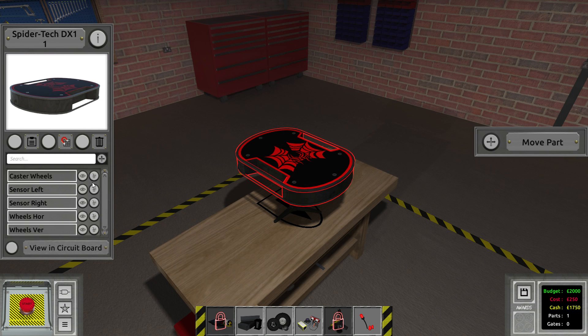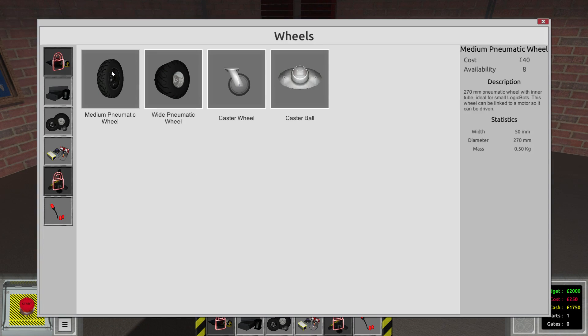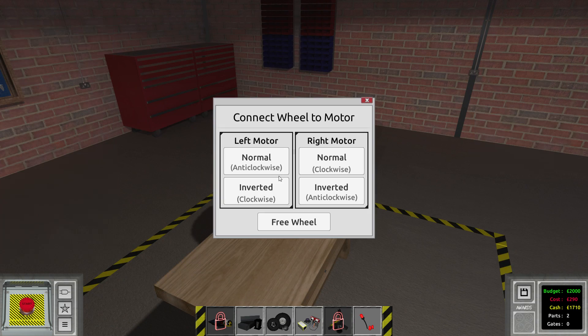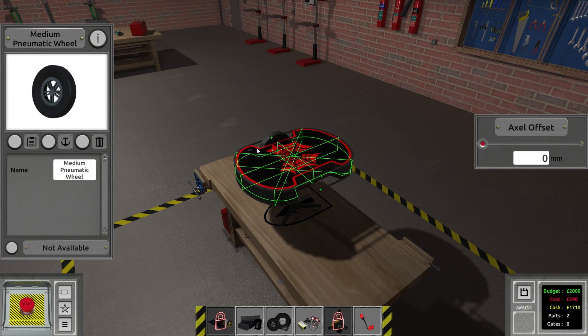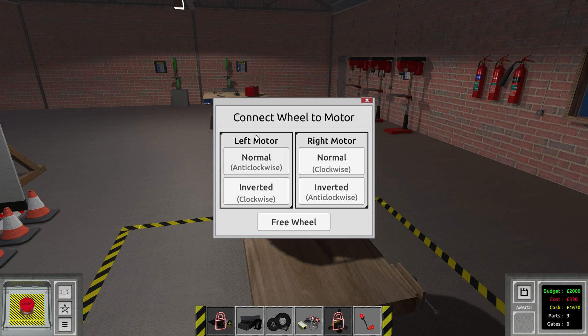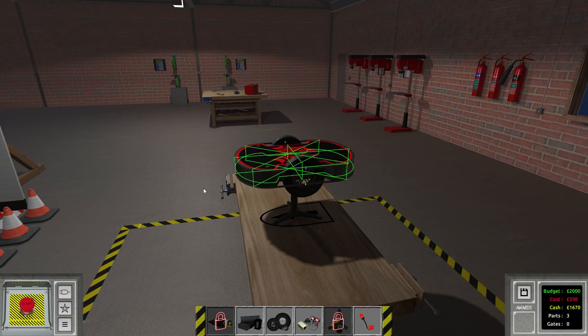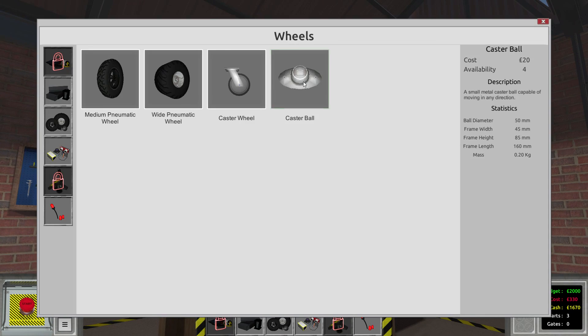I can actually activate all of these guys, and that should allow me to build the vessel. We're going to do that with the normal wheels right there. Now I actually also know where to place them - that confused me so much in the previous episode. This is left motor, normal anti-clockwise. We're also going to add a caster ball right here in the front.